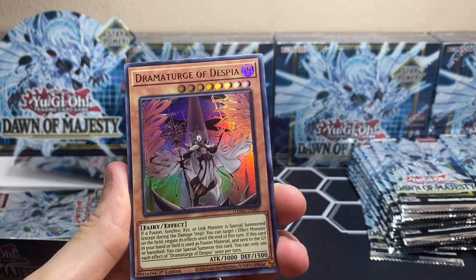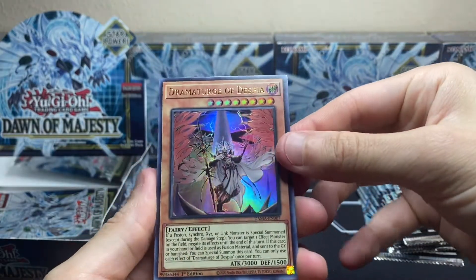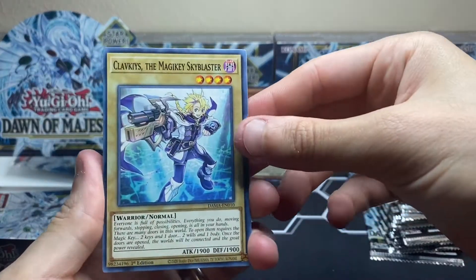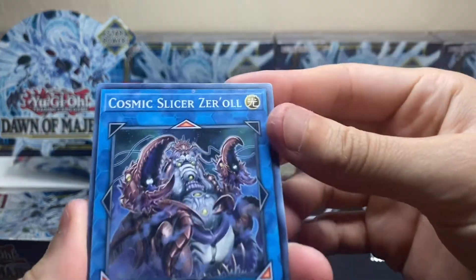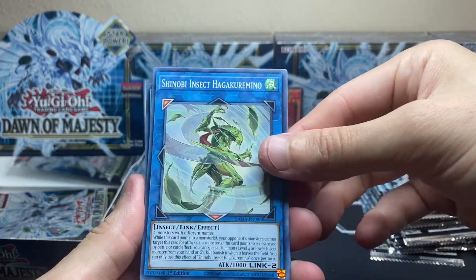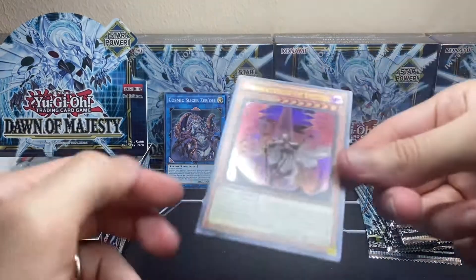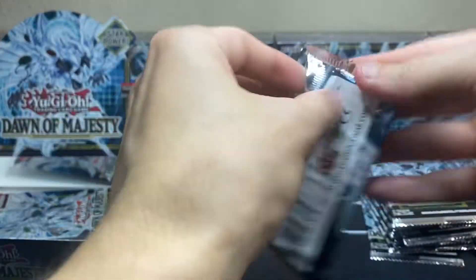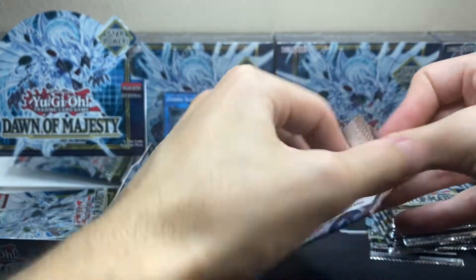It is indeed an ultra rare! Also from Pack 1 we got Cosmic Slicer — there's like a printing defect on this one, interesting — and Shinobi Insect and Trimid Loading. Getting a closer look at that Dramaturge of Despia — not a bad way to start us off. That's one of 14 ultra rares you can get out of this set.